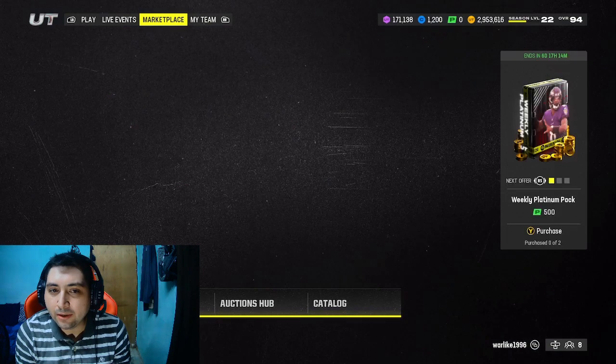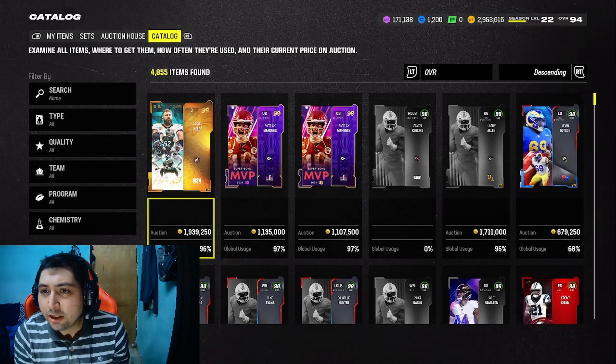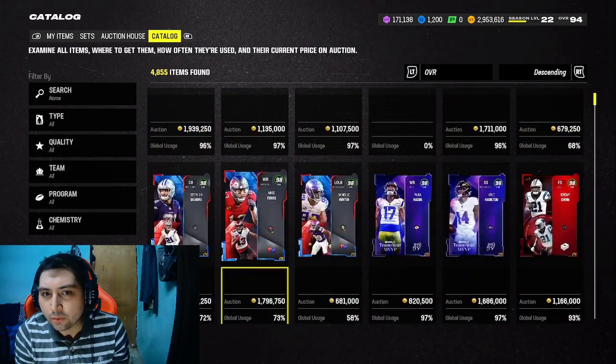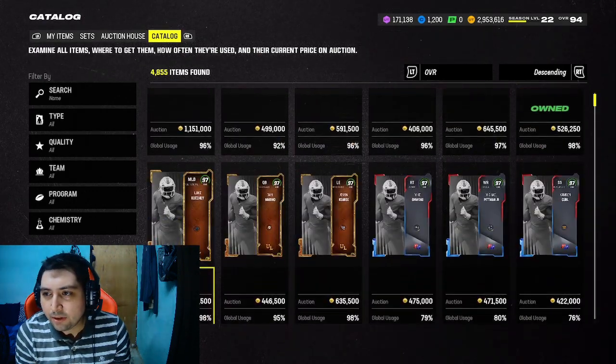It's not complicated at all, just straightforward. His abilities include Pick Artist, and I think he gets all the KOs for just one ability point. I could be wrong, but I believe that's what they said.